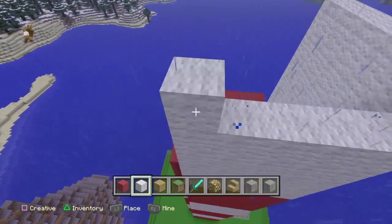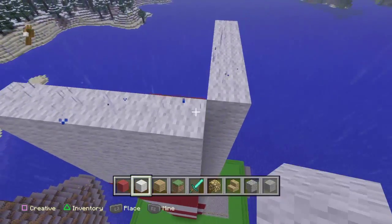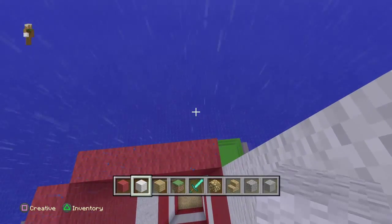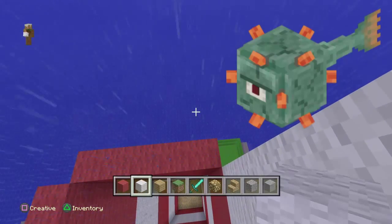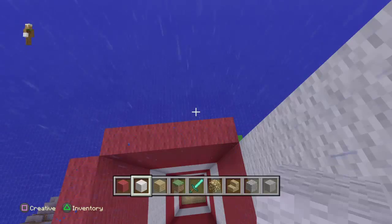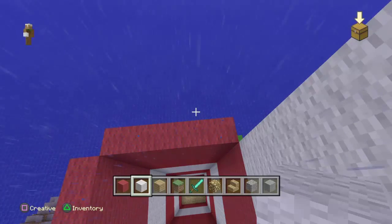Hello guys, Profefe here, and today we've got a new video about Title Update 30. As you can guess by the title, we are talking about the Mob Guardian. The Guardian is actually spawned in the Ocean Monument, which is also called Ocean Temples, Water Temples, or Water Dungeon. Basically the Guardians are what protect the Ocean Monument.